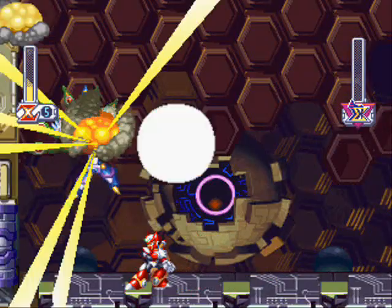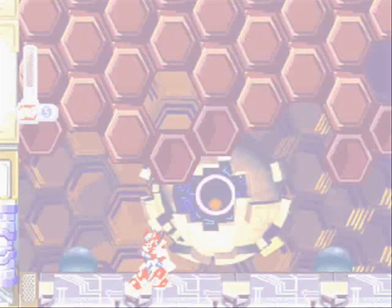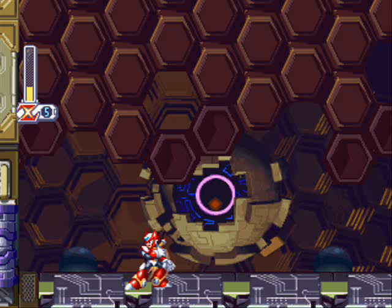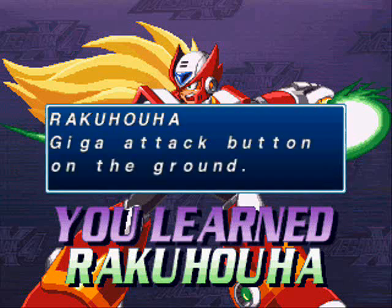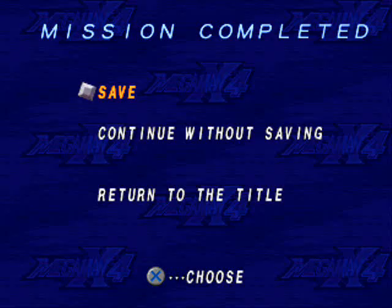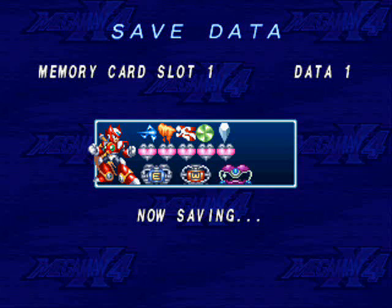Now we get Zero's ultimate attack, the Rakuhouha. While I'm saving the game, I actually want to go over a couple of things. I'm almost done with my in-game planning for Final Fantasy VI. And I've got good news from another Let's Player — a friend of mine, Sevian. He's recently started updating his Fire Emblem again, and he's completed his arena abuse. I've also been checking out his Golden Sun and Legacy of Goku 2 videos. They're both pretty good.